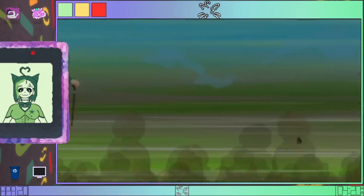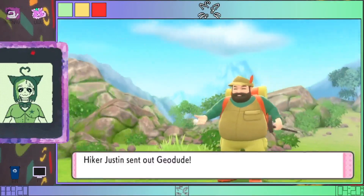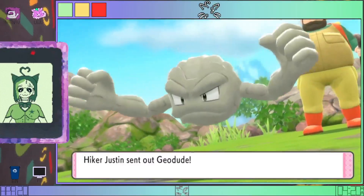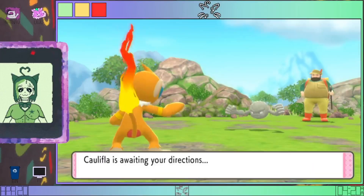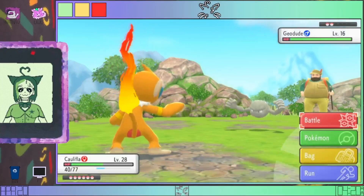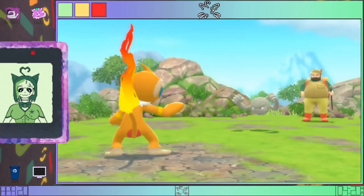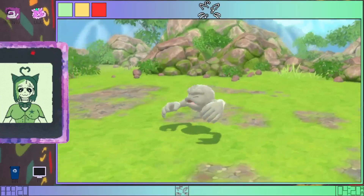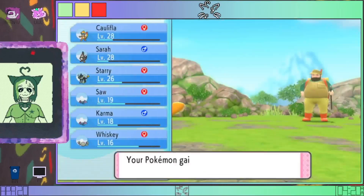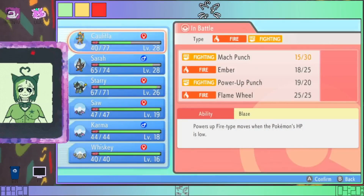I think there are a couple of trainers we can fight here to get more XP because we are so close to getting our Zubats to level up. On the other side of this we have Route 208 — doesn't look like anything new there. We can get stuff from honey trees but that's a thing for another time, I do not have the patience for honey trees. Oh, but we can get a Happini in the next area — that's good.